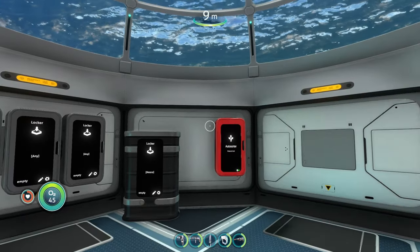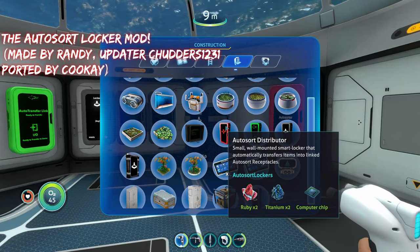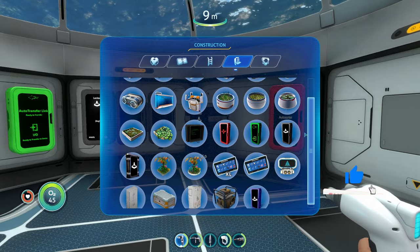The next mod is going to be the Auto Sort Lockers mod. What this mod does is it adds four new lockers that you can build: the auto sort distributor, the auto sort transfer link, the auto sort receptacle, and then the standing auto sort receptacle, which is just a bigger version of the receptacle.